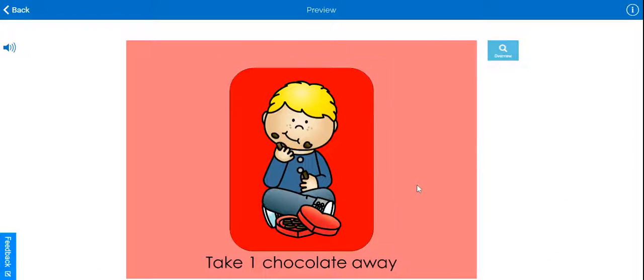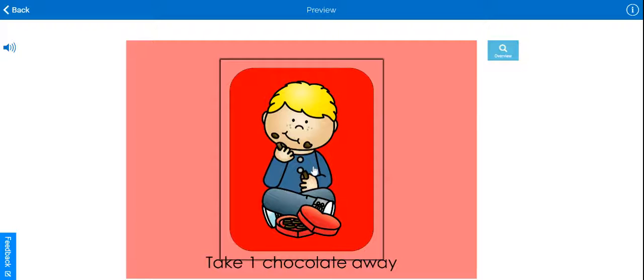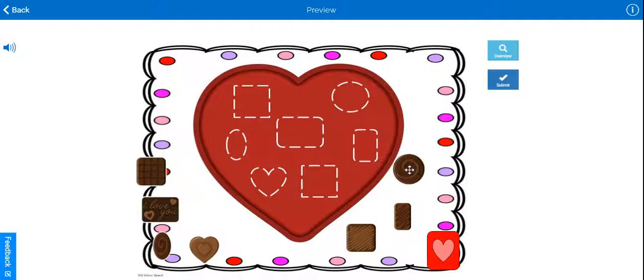When you find the boy eating chocolate, you get to take one piece of chocolate out of the box. The play will continue until either all of the chocolates are in the box or all of the candy hearts have been put in the bag, and that will determine if the student is a winner or not.